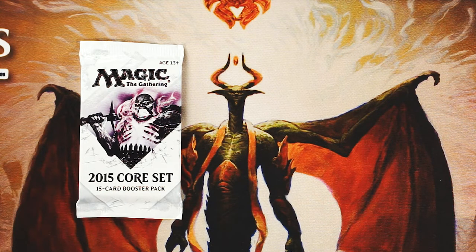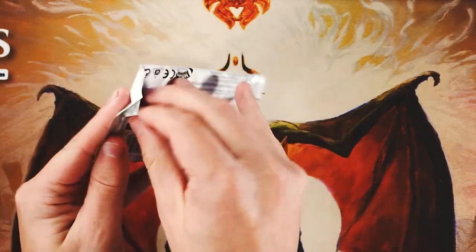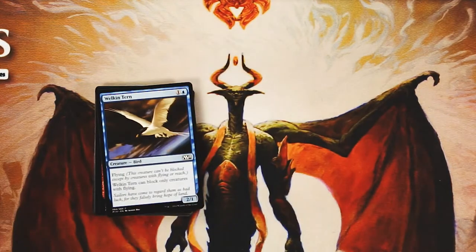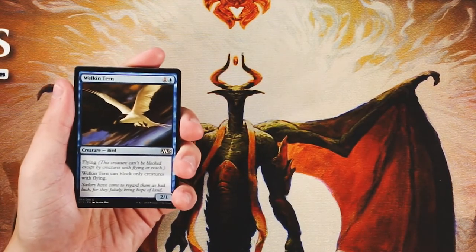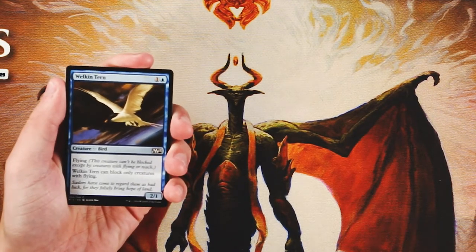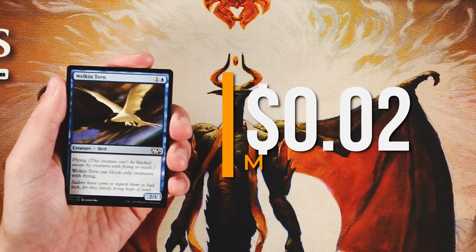We'll hopefully see some good cards as we go through this set. Keep in mind we are going to determine our first round draft pick, but this is a core set, so the power level of the cards may not be quite as high as we'd normally see in your average expansion. Without further ado, let's get started. Welkin Tern is a 2/1 for two blue.